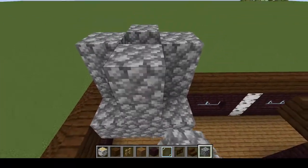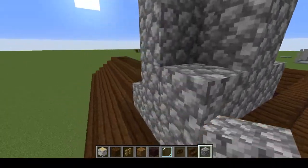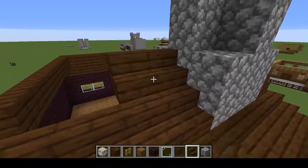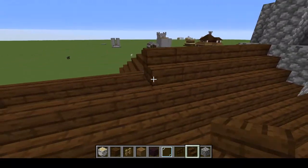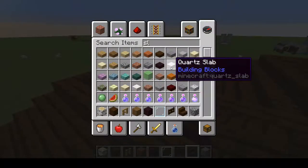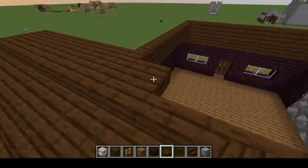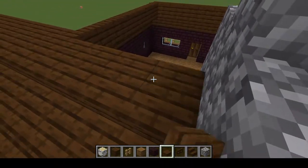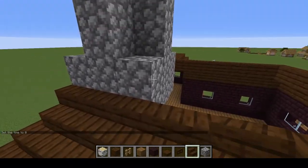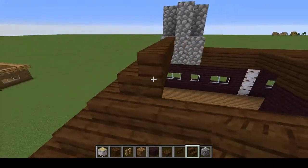Put blocks here and here to make it higher, and put blocks to make it look like it's being supported. Put the stairs here. Actually, it'll look better with slabs. Change time to daytime and proceed with stairs — two more layers of stairs to finish up the roof, filling up the square.